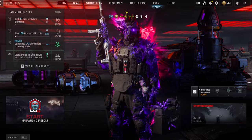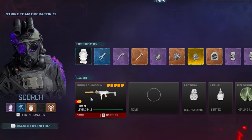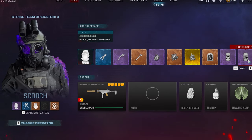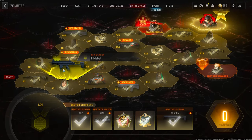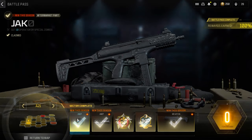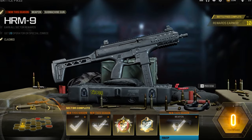Season 1 Reloaded just dropped, and we maxed out the brand new SMG, the HMR9. Whenever it comes to new weapons, we're going to be putting it up to the test in Zombies by using a variety of tools and crystals. You can get this SMG by completing its section on the Battle Pass, which basically requires about 60 special zombie kills with SMGs doing various challenges.